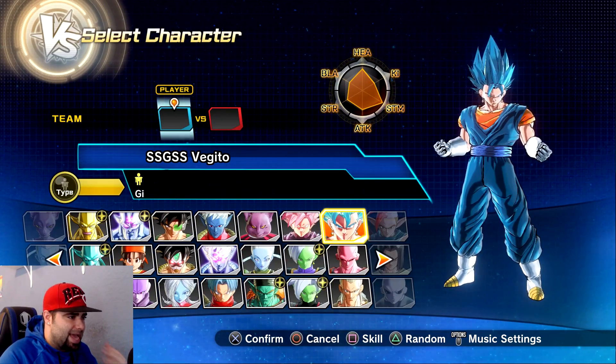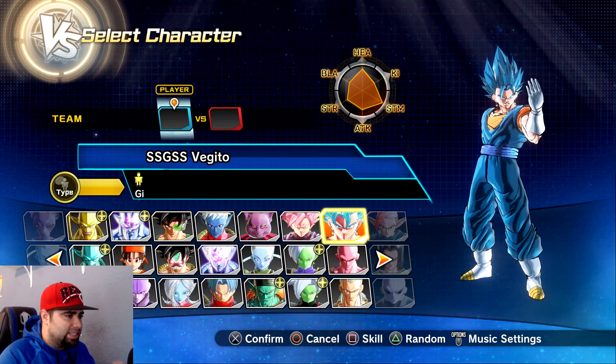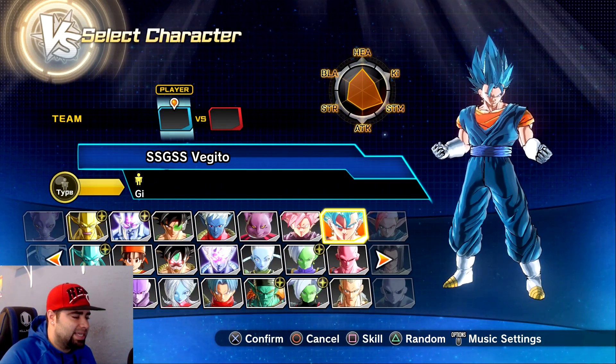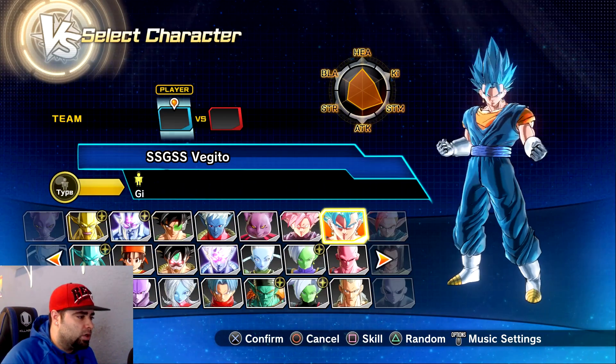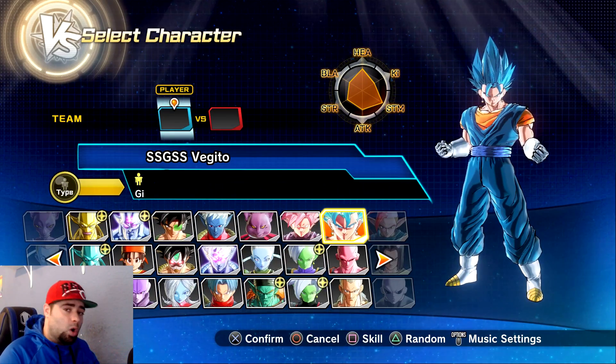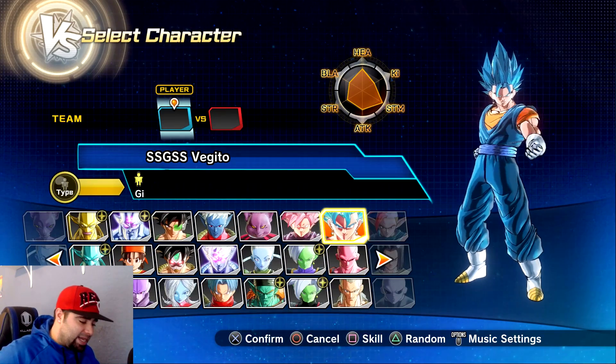Super Saiyan Blue Vegito looks a lot more official as well. You can see the changes in the facial features, the textures, coloring, the shading — all types of stuff like that were done throughout this whole roster, and that's not the only things that were added in.